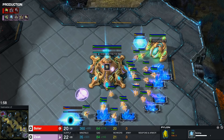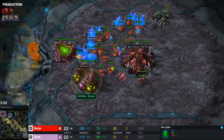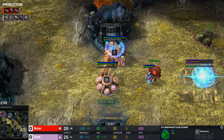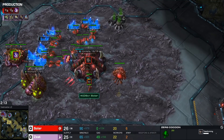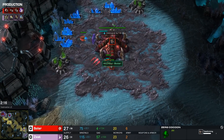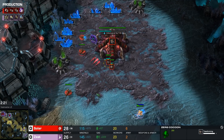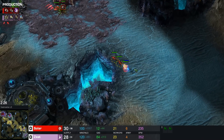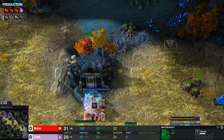In general, I think you have 1.5 probes less with this opener. You might make up for that because you do get such a fast adept out, and also a very fast second adept out. Adept warp gate is on the way, two links being built on the natural base and two links in the main. These two links from the natural base should go straight across the map — it's extremely important against Core First that you get two links on the other side to force the second adept to stay home.